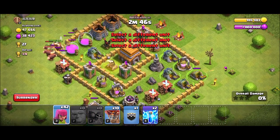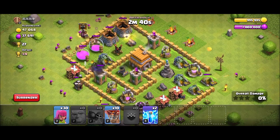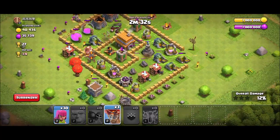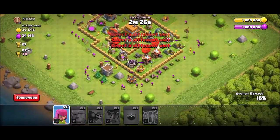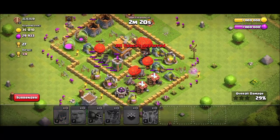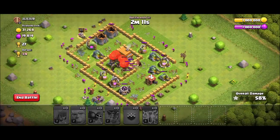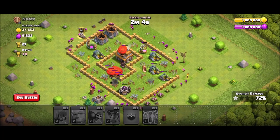If you don't like giants, you can take balloons instead. All defenses are down — the loons will help to clean up.